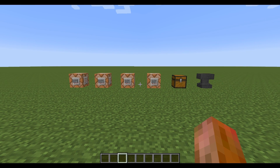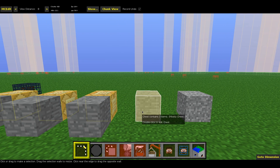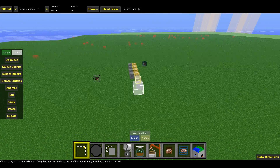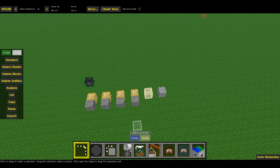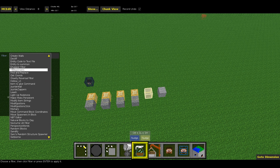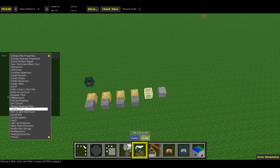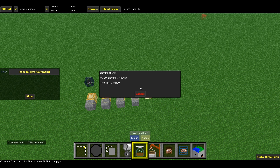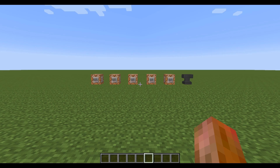I'll get over to MCEdit and show you what to do. Applying this filter is easy as pie. All you have to do is select the chest — or multiple chests if you want to apply the filter on several items at the same time — then hit Filter and go to 'Item to Give Command.' Everything you have to do now is hit Filter, and then you just save the whole thing.